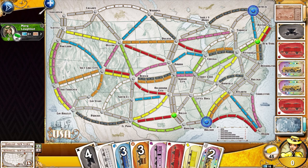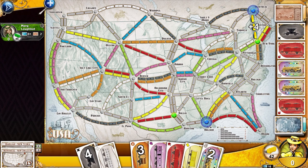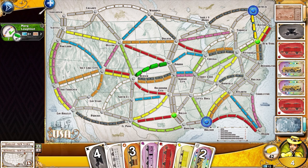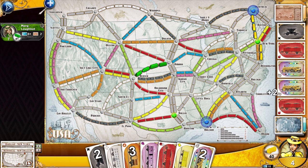We can at least get started — we'll lay down some track here, go with the blue route. And that's our turn. You can either draw cards, lay down trains, or take more tickets. We're not at the taking more tickets part of the game yet.